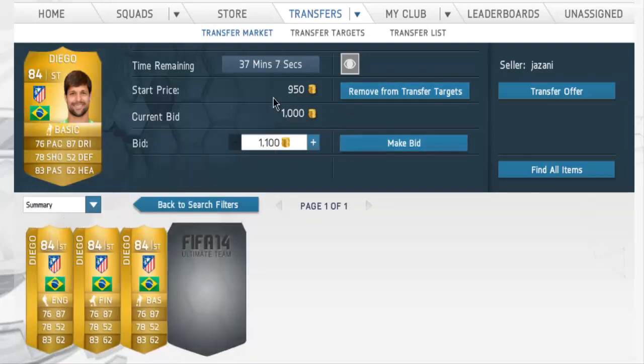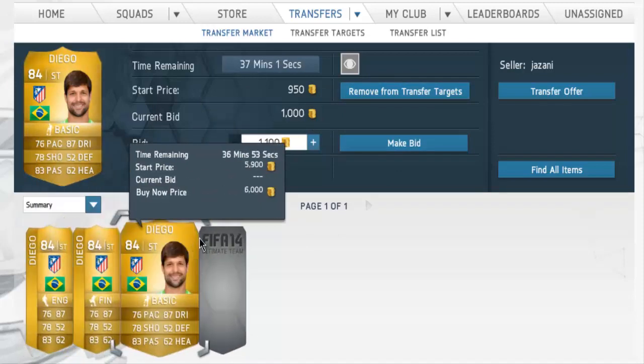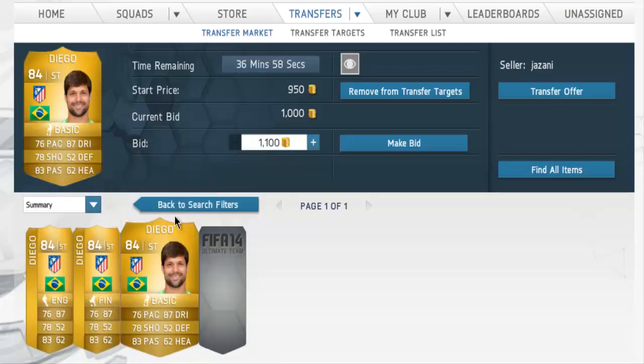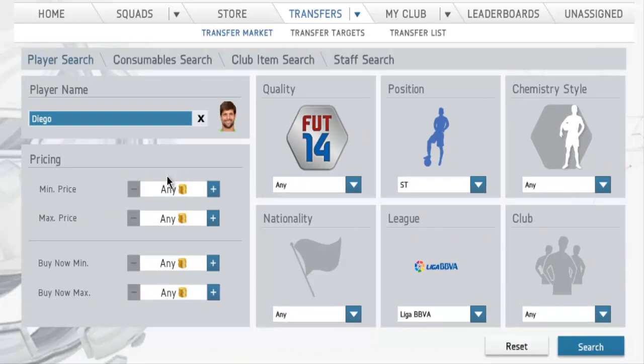You basically want to add players that are on open bid to your transfer targets, and there aren't that many people usually searching for this. Sometimes you will even find an open buy-now for like 1.5k. As a little spoiler for tomorrow's video, I picked up like 10 Diegos in Striker position for under 2,000 coins and made like 30k profit with this method.